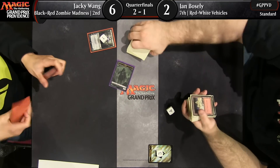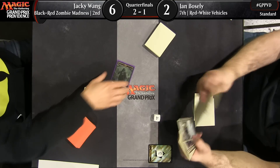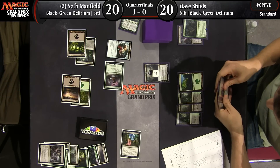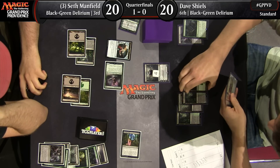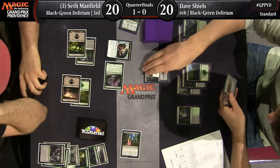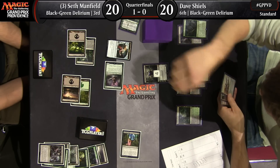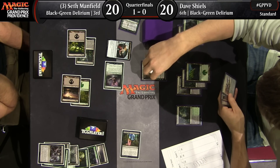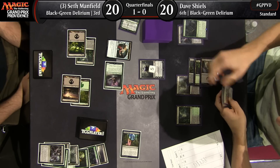Good stuff there — that is Black-Red Zombie Madness. Jackie Wang through, Osip through — that leaves two matches left: Seth Manfield vs Dave Shields, and Zachary Keeney vs Yishin Wang, which is White-Blue Flash versus Black-Green — that might become the classic matchup of this format. These red-white decks are definitely a pillar as well, and the Mardu versions are the real deal. We saw so much more of the four-color and Mardu versions throughout the weekend, and now the top eight has just two straight red-white versions.